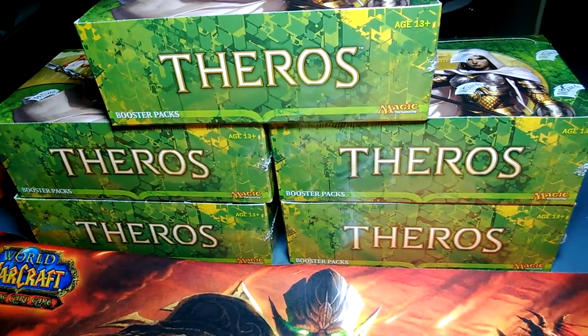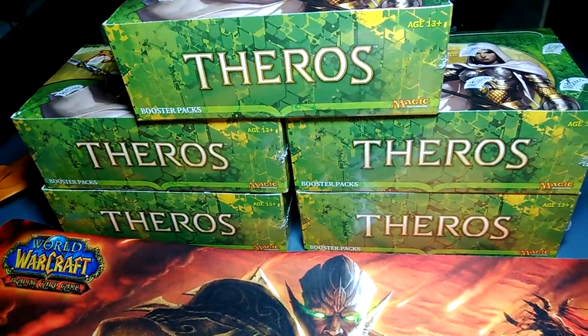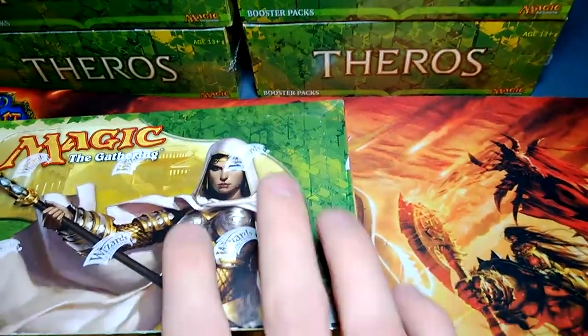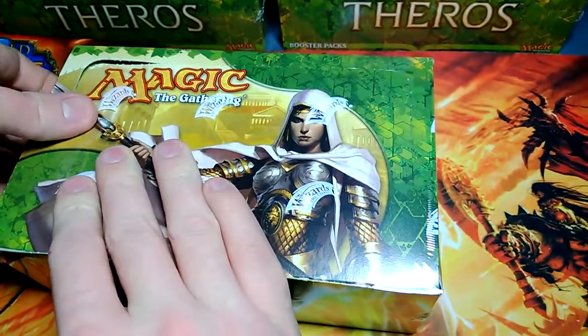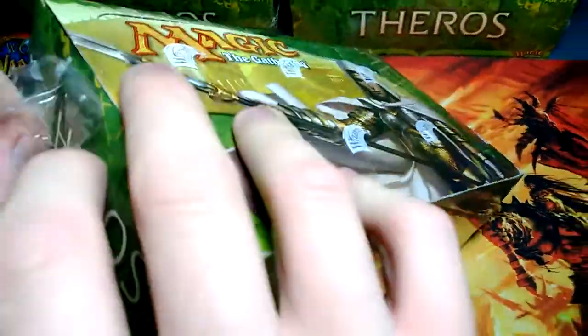What is up guys, Lutus TCG here and it's Theros. We're opening up the case — you guys probably saw in part 1. This is part 2, the second box, off the top. Pulled some pretty good lands, got the foil mythic, lots of mythics — I think like 5 or 6 total. See what we get in box number 2.